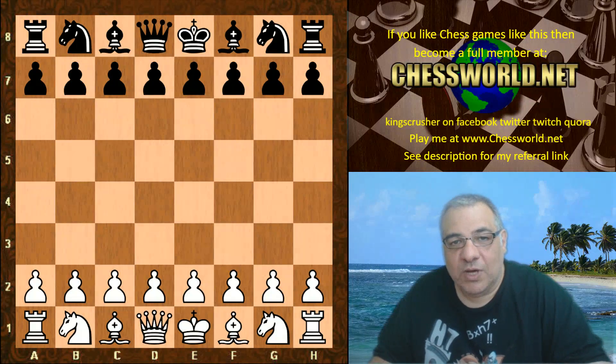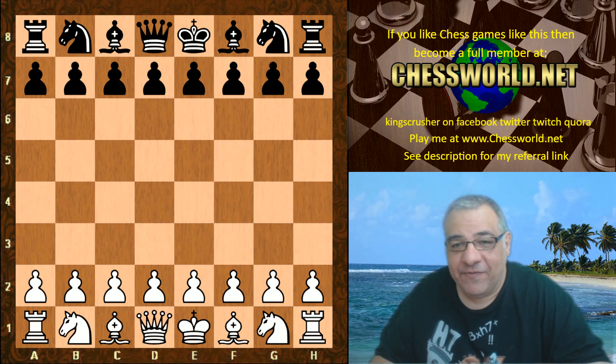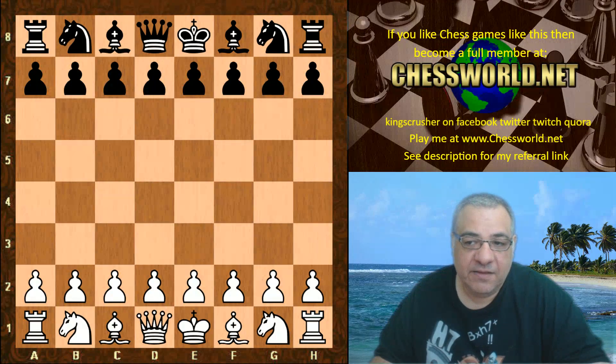Hi all. You might be wondering if you should really use the Smith-Morra gambit. Is it sound enough? In the engine world, has it ever been used? In fact it has. I have a very interesting game to show you today which features Alistein versus Houdini. This was played in TCEC Season 15, the rapid bonus, so a slightly faster time control than the longer time limits.